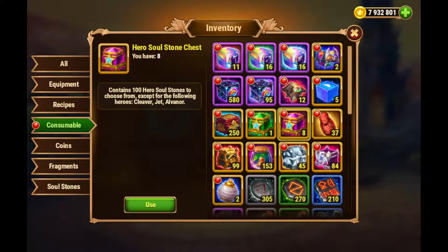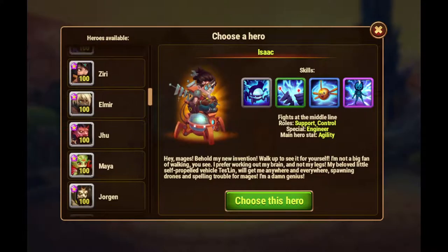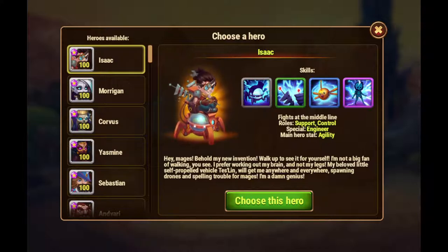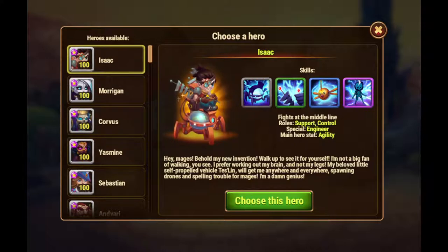I would use this one. As you can see here, you have quite a big list of heroes. Essentially all the heroes are here except Cleaver, Jet, and the most recently released hero, which would be Alvanor for web and Facebook. By the way, these kind of chests only exist on the browser versions.